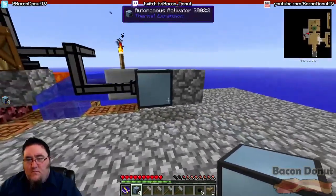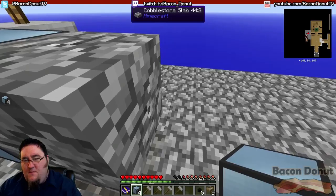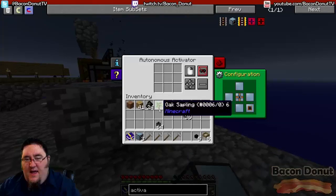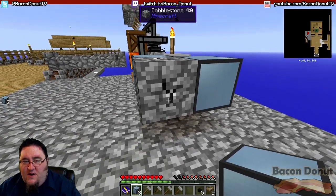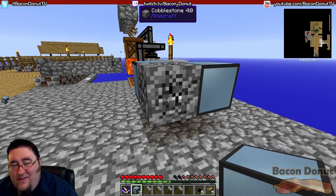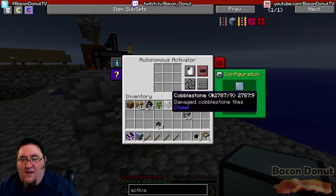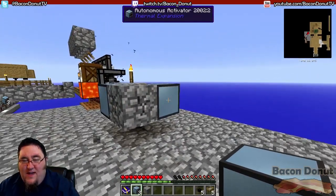Now I want to take a second activator and put it back here so that the business end is in the front. We're going to switch this to left-click. You can see it's already starting to break the cobble, but there's no tool in it so it's going to lose the cobble when it's done breaking — nothing will be gained. So we'll take some stone hammers and put them in there.